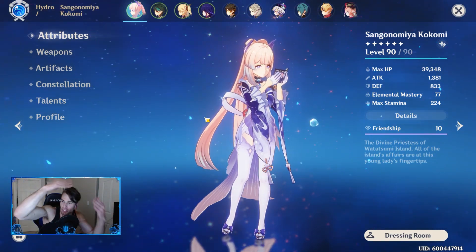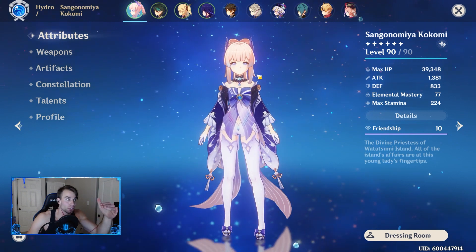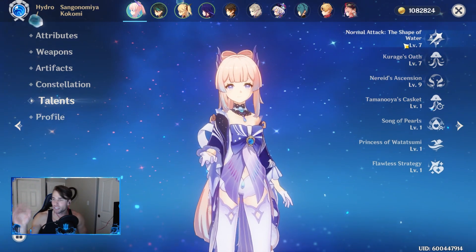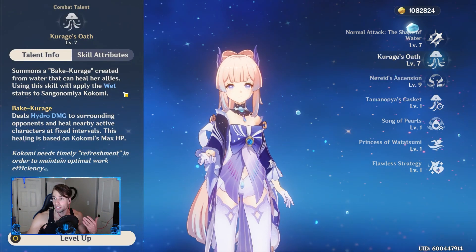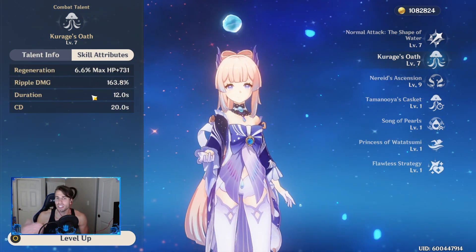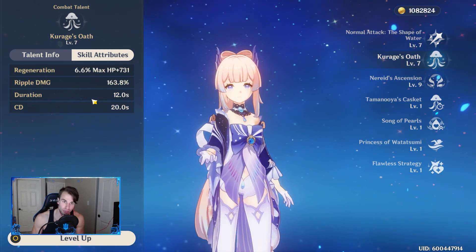Here she is — what she is: hydro healer, sub DPS, maybe even full DPS, whatever you choose to consider her. I'm gonna go over her first. Her basic attacks — one, two, three sequence — basically flings three fishes and just does the thing. Next is her elemental skill, the Kurage's Oath — you summon a jellyfish, it does damage every few seconds, rifts about six times, and heals for a percentage of her HP.